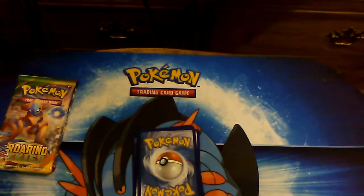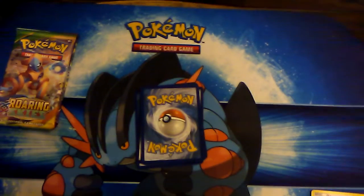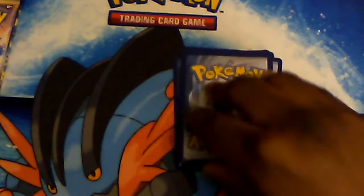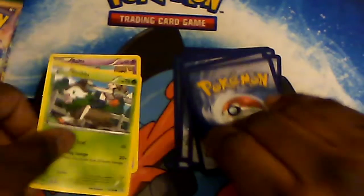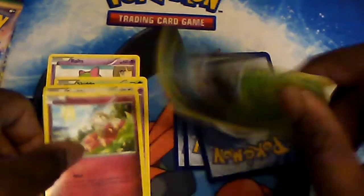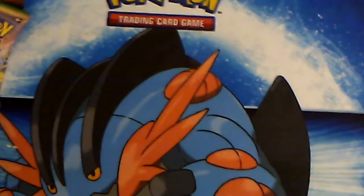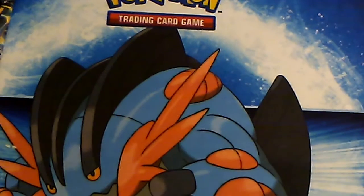We can zoom in this video, so now you can see the cards more clearly. From the first Breakthrough pack we have: Ralts, Skiddo, Mischievous, Swablu, Flabébé, Binacle, Judge, Town Map reverse. The back is a Chespin, and the rare of the pack is a regular rare Noctowl.